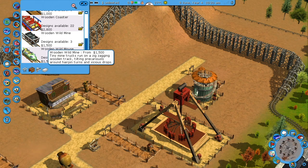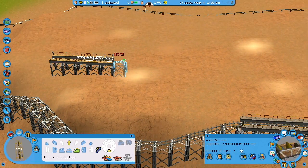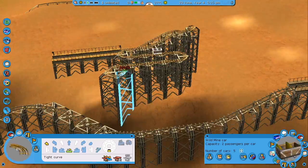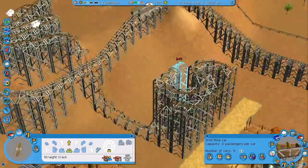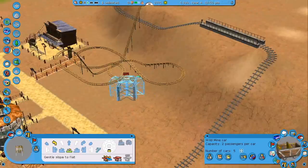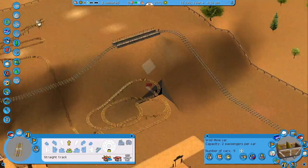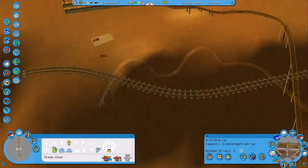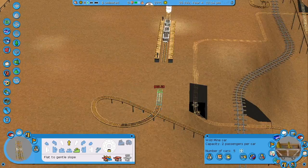The next thing I'm building is the Wild Mine Ride, which is a styled take on the Wild Mouse. I'm using the hill to my advantage — I've built the station at the top with a small lift chain and a couple of turns, following into a drop over the side of the hill, which will also go over our transport ride. Hopefully that'll look really cinematic and interesting as people go past. There's that big drop, a couple more turns, and then we puncture into the hill with a few sharp turns and some airtime hills before coming back out. The track then weaves again through our transport ride, up a lift hill to get us back to the top station.